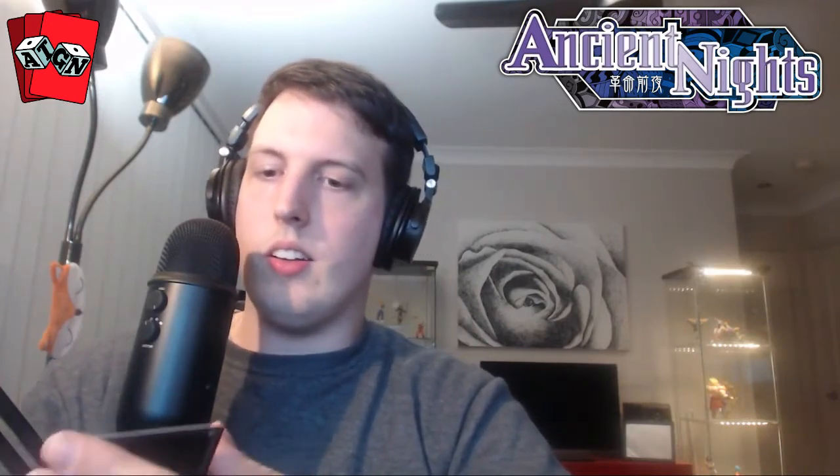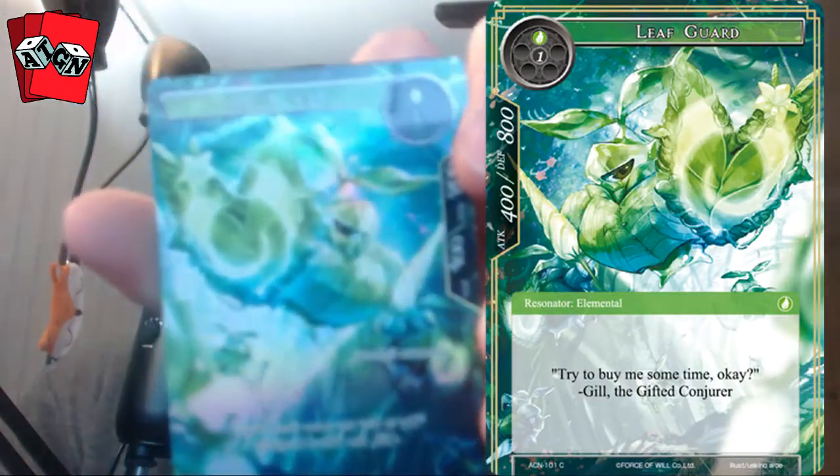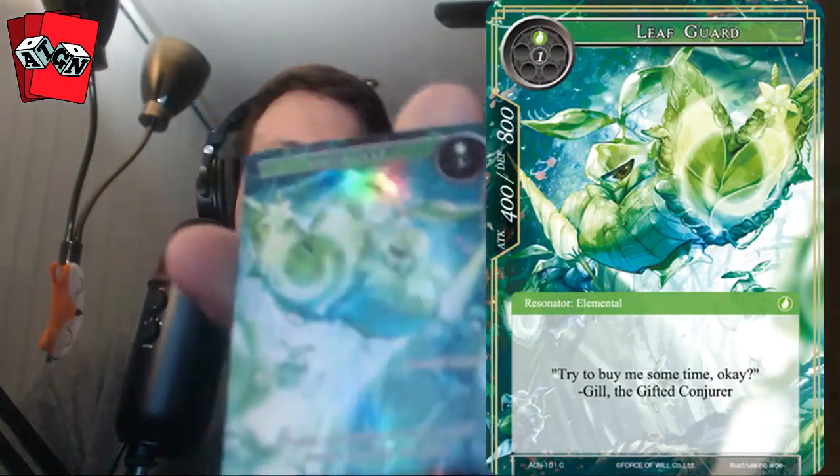Next pack — our full art is Leaf Guard. Leaf Guard is a two-drop elemental with 400 attack and 800 defense. Our rare for the pack is Vanish in Fire. As an additional cost to play this card, you may remove any number of strength counters from your J-Ruler. This card deals X hundred damage to each resonator your opponent controls, where X is the number of counters removed. If a resonator dealt damage by this card would be put in a graveyard, it's removed from the game instead. So it's an AoE board clear that scales with the counters you spend.